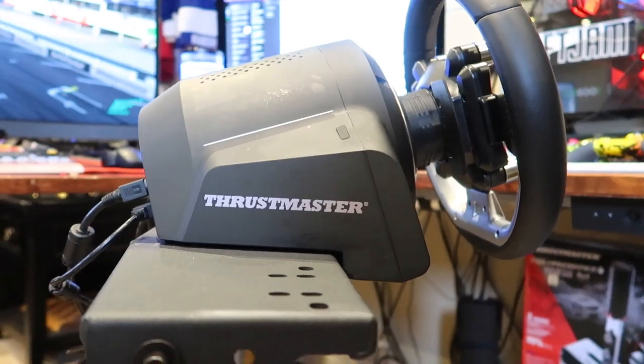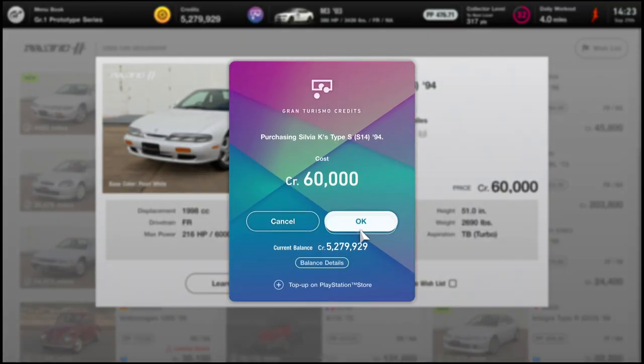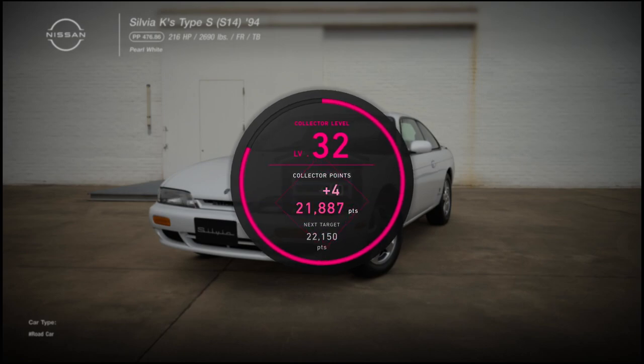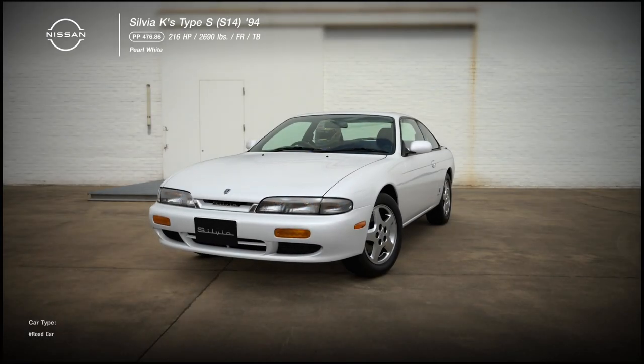Let's get drifting this S14. Before we do anything we have to buy it — $60,000 out of my 5.2 million dollar bank account. I'm rich! Car collector points — 60, really? Can I buy another one? I'm buying another one just in case. Imagine I sign on tomorrow and these things are worth four or five million dollars.